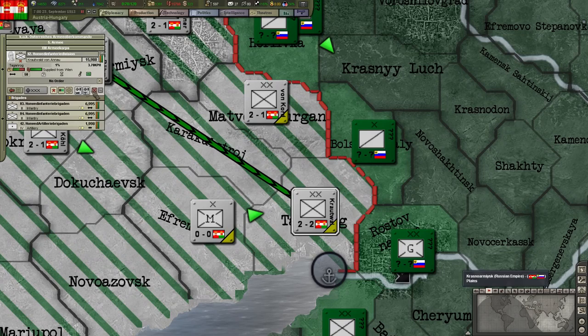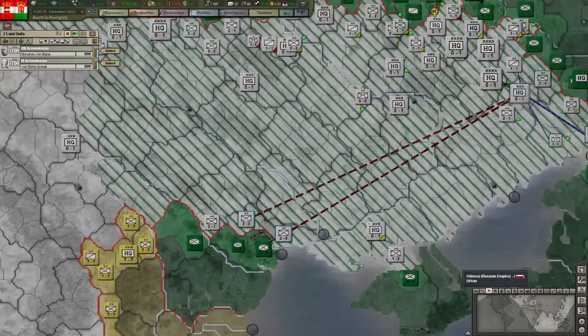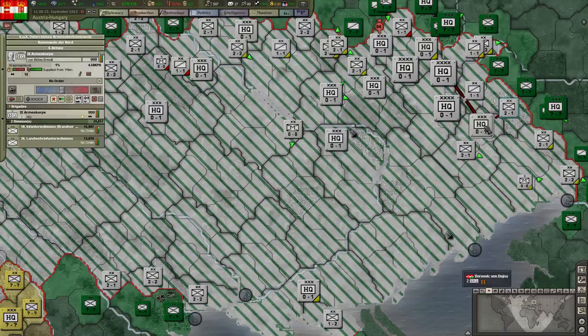We've got some garrison and the militia coming in, so if we attack right now it could be fine. Kobe is the main key by the way. Not sure what these red lines represent still — I'll guess it's probably poor supply.